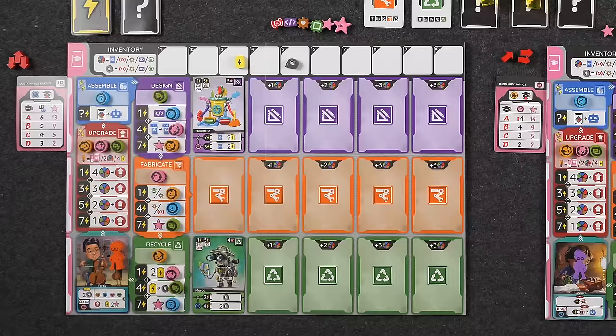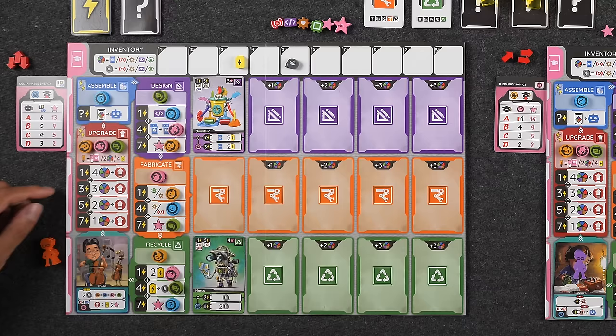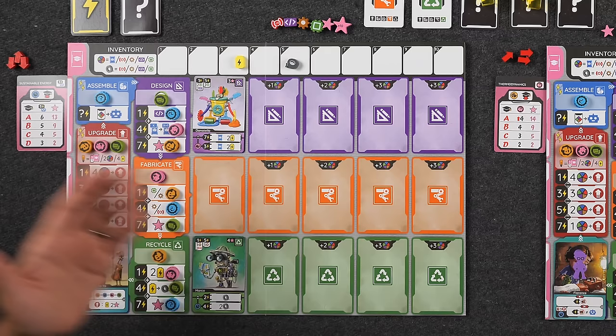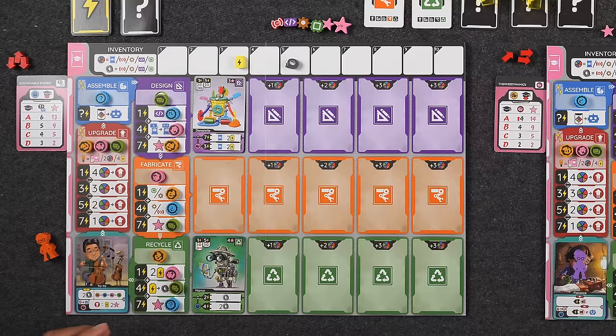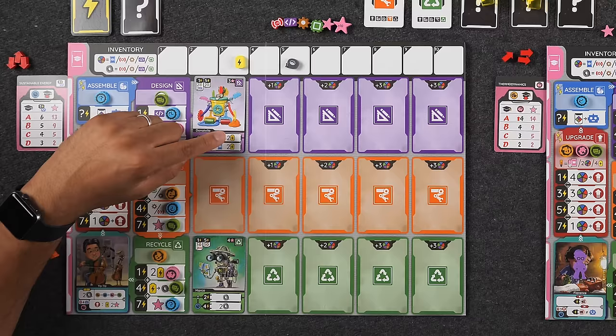I'm playing as Yo-Yo the cellist. My special ability is I start with two extra duct tape — five instead of three. Yo-Yo's ability makes all upgrade tokens act like wilds, so I could technically place a green token where a pink is required. However, this doesn't apply to class cards or specific card requirements that need a particular symbol color. If I upgrade Yo-Yo, anytime I take the upgrade action I gain a battery and two victory points — so I want to do that as soon as possible. My robots are Marco, who gives me one or two duct tape in the recycle phase, and Donatello, who gets me a card and two battery.